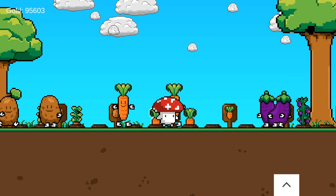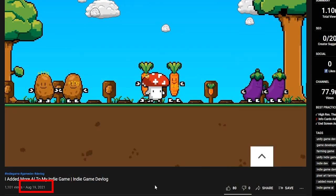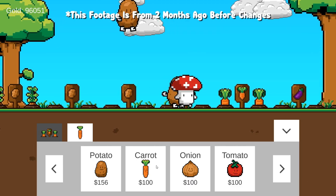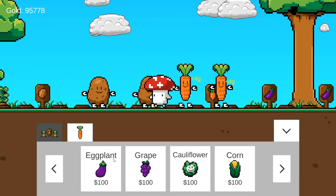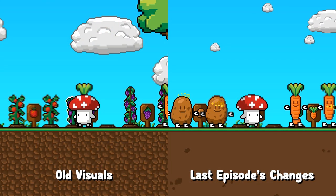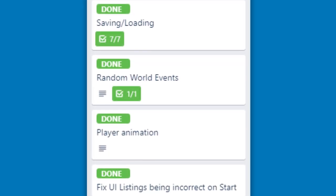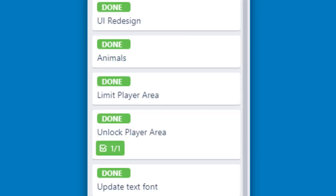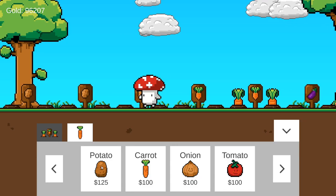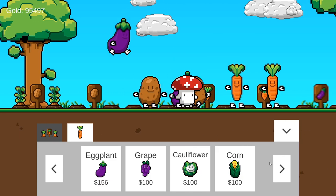Hello everyone and welcome back to another devlog on my 2D farming game made in the Unity game engine. It's been a while — I had an entire devlog planned but decided to scrap it because there's been so much progress. In the last episode I showed off the new collectors as well as a lot of visual changes, but that's just the start. The plan was to release another video when I completed what I called 1.0, but we are actually done with 1.1.